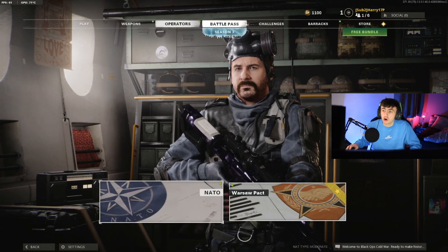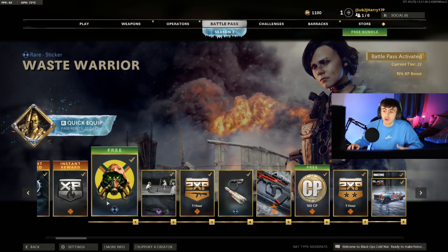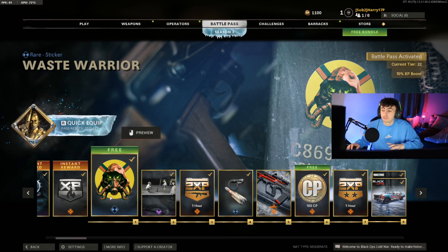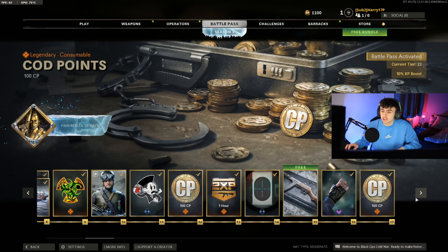The next items are all in the Battle Pass. Starting at the beginning, going through the free items — we're going to get a free emblem, which is pretty sick. It's actually quite a clean emblem, probably one of the coolest ones I've seen. You're also going to get 100 COD points, which if you save all the COD points from the Battle Pass, you can then buy the next Battle Pass as well.